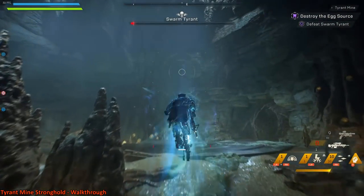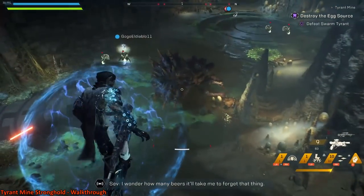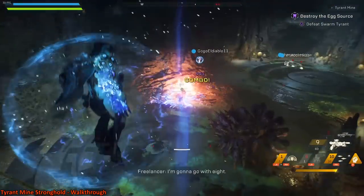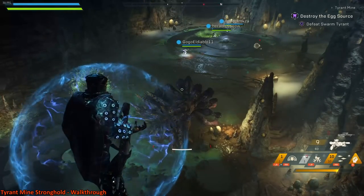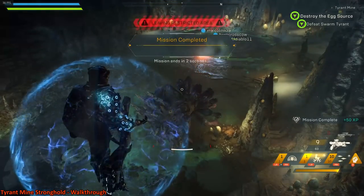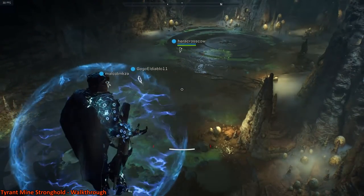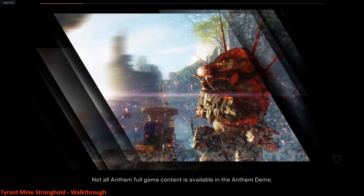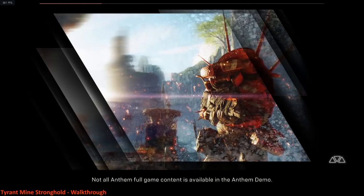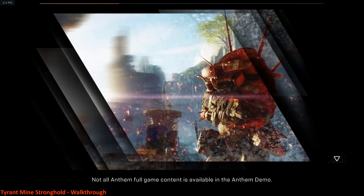I've definitely got her attention so we're going to move over here. Once she goes down, that's it — there are going to be still some enemies around, just avoid them, you don't really have to kill them. Anybody who's dead should come back to life and the mission itself should end. No loot comes from this final boss — I don't understand it, but you get two chests in this and that's it. I don't know if that's going to change in the final game — I sure hope it does.